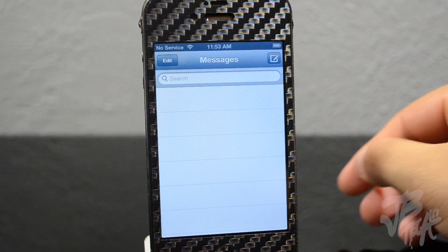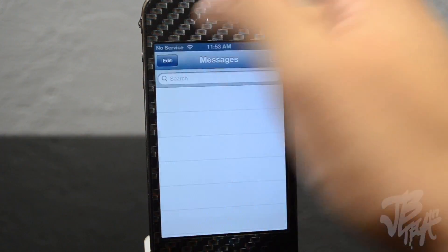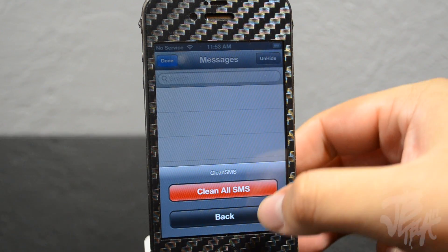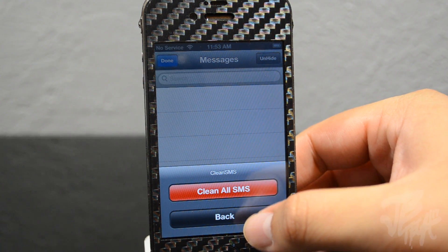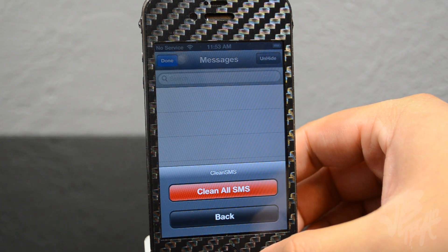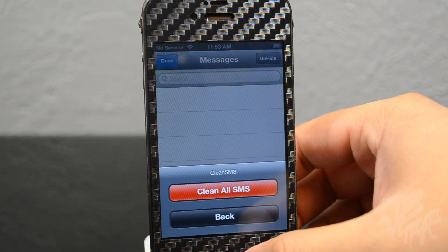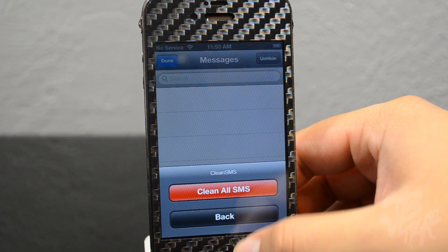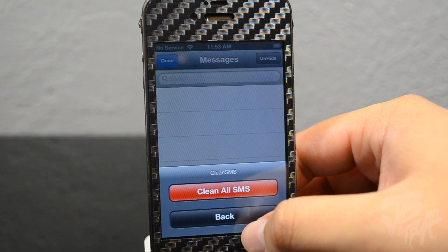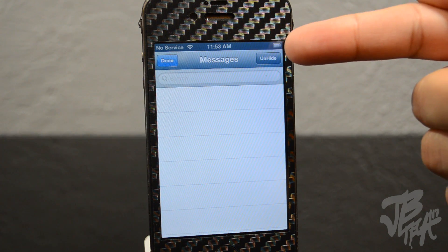If I go into Messages, right now I have no messages, but if I hit Edit I now have the option to 'Clean All SMS Text Messages.' So if I tap on that it's going to clear out all my text messages with one tap of a button, instead of individually going to each one and deleting them one by one.